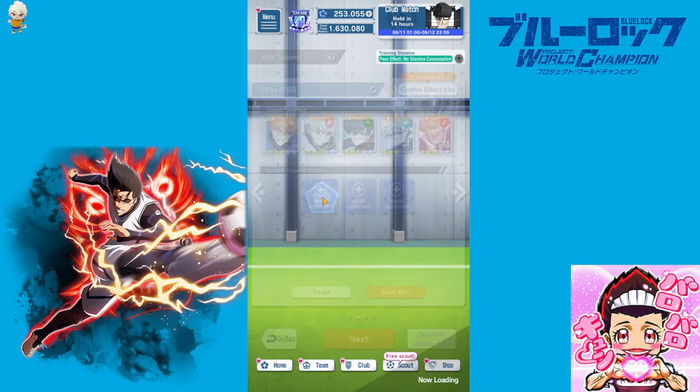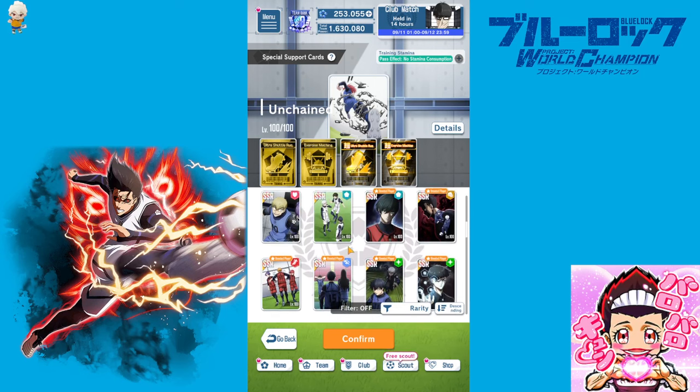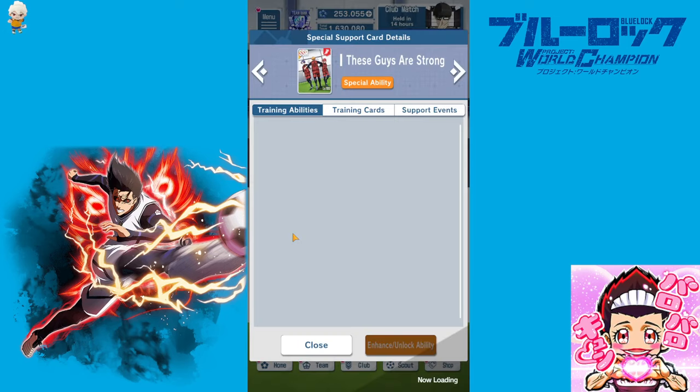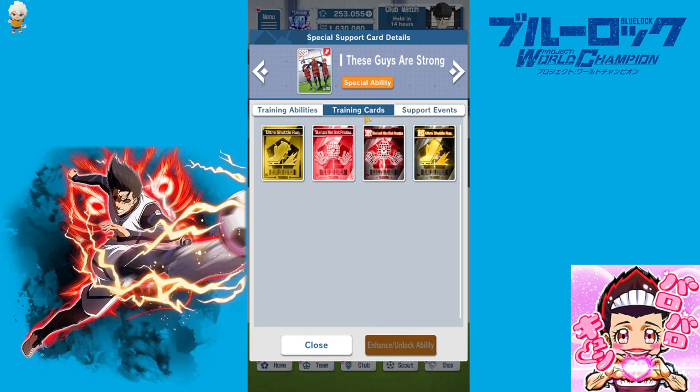Now let's look at support cards. One card that definitely comes to mind for shot power is 'These Guys Are Strong.' It boosts speed and kick power, and at level 50 its special ability can grant a special rest that sends you into Awakening when a rest normally wouldn't. It does boost kick after all. Preferably you'd want that card at level 60 or above to unlock the lecture rate passive.